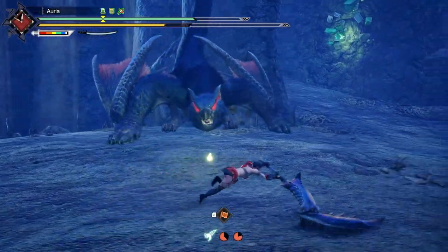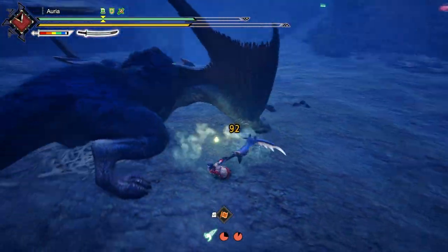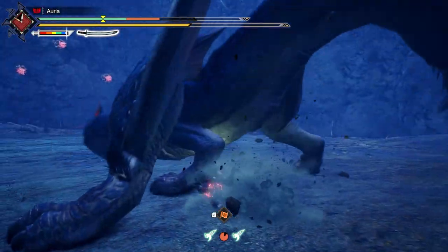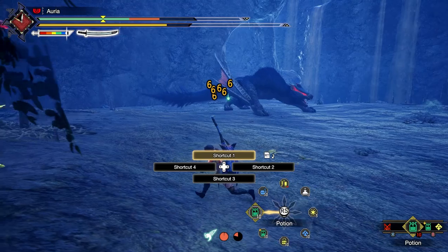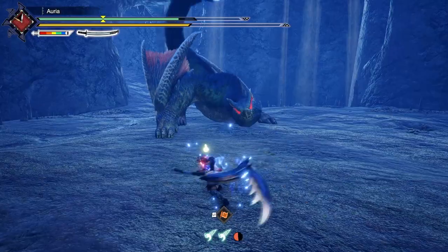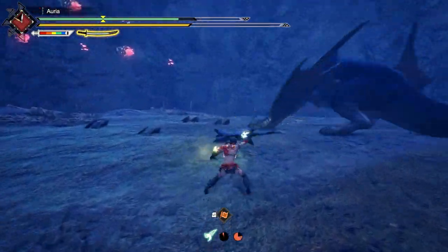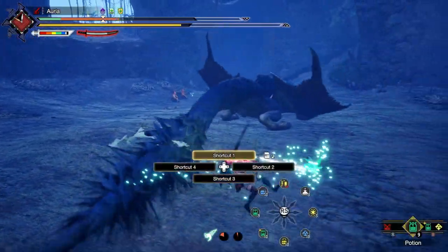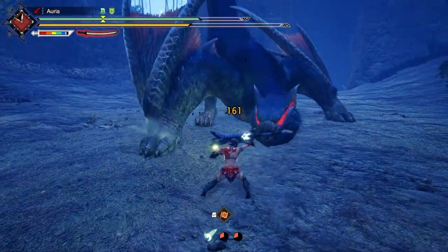In conclusion, both the Switch Skill Swap Evade and the Sacred Sheath dash work with Evade Extender, and you're going to see the greatest benefits with just 1 point, which is honestly an incredible investment. It's just 1 two-slot decoration or a very common skill in Talismans, so I highly recommend that if you play Long Sword, you have at least 1 point in Evade Extender if you can afford it. Now that's obviously going to be contesting with the new skills and even Wirebug Whisperer, which is much more useful with Sunbreak, so please take that into consideration.